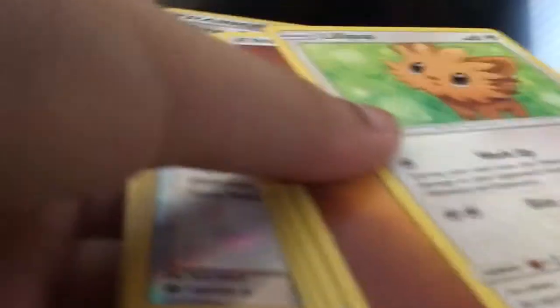Swirkle, Yungoos, Rowlet, Timer Ball, Cosmog, Lily Pup, Fighting Energy, Golden Raticate, Wishiwashi, Timer Ball, and Cinarar. I still have yet to pull a full art.